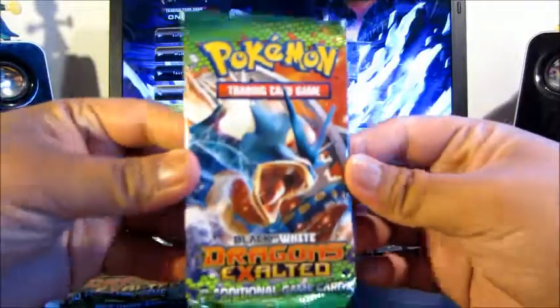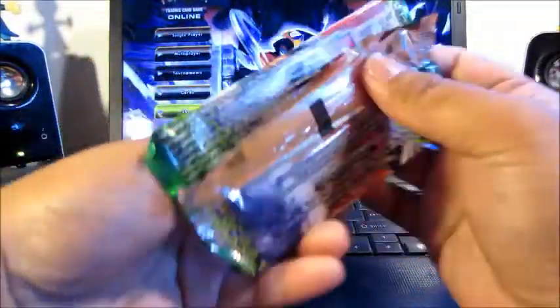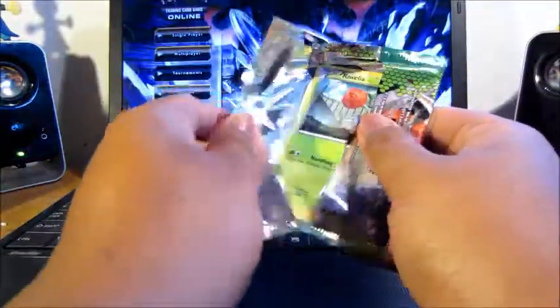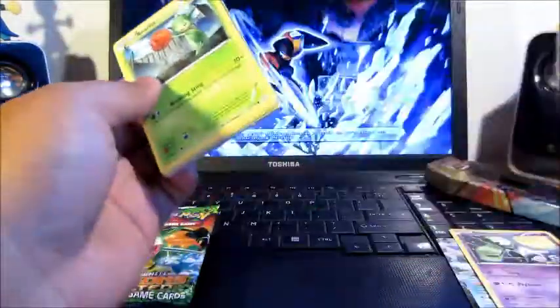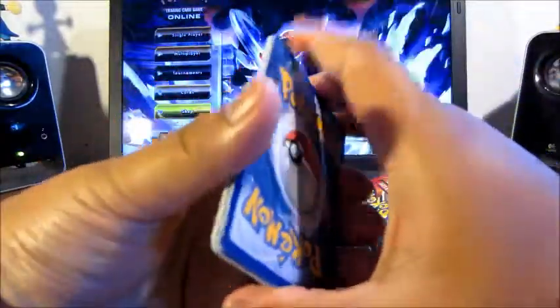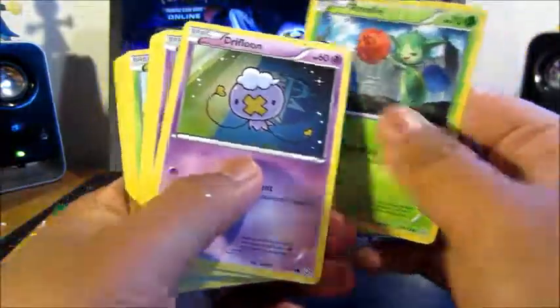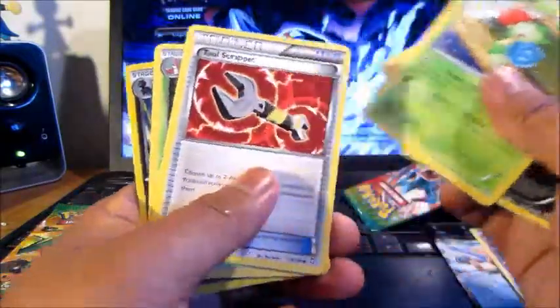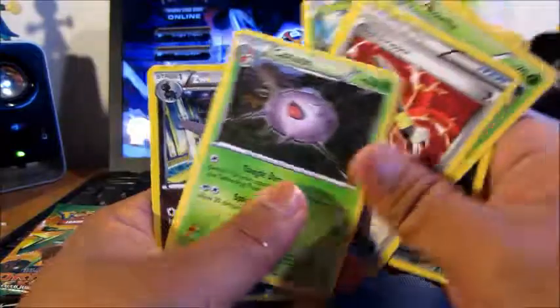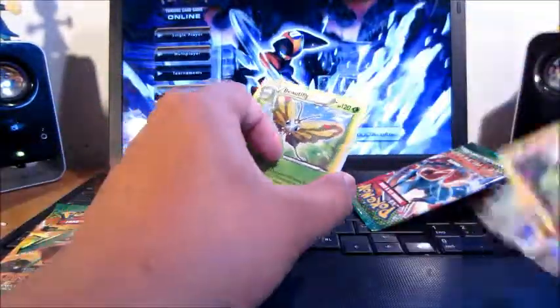Starting off with the Dragons Exalted pack with Gyarados on top. Code card off to the side, and we start off this tin opening with Roselia, Drifloon, Trubbish, Yanma, Murkrow, Roselia again, Escavalier, Cascoon, Zweilous, and a Beautifly. Pretty meh opening so far.